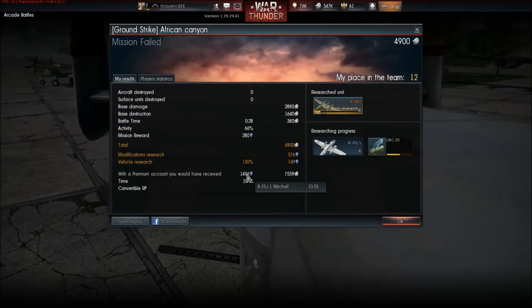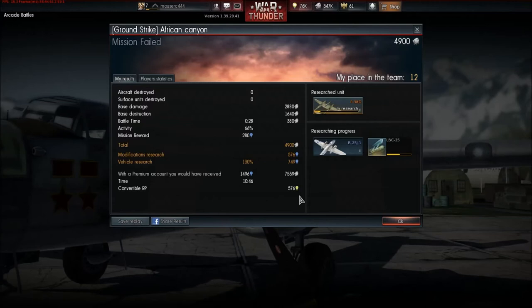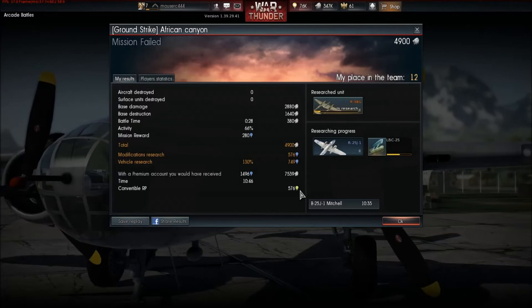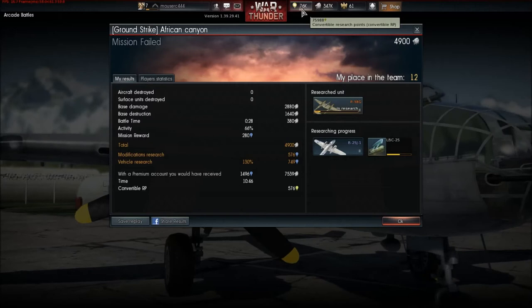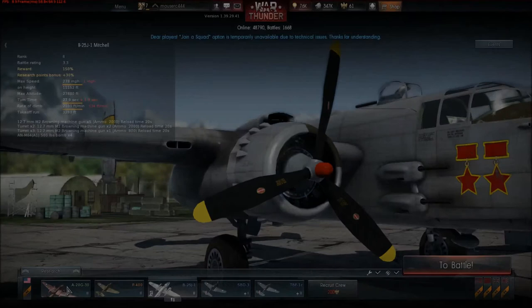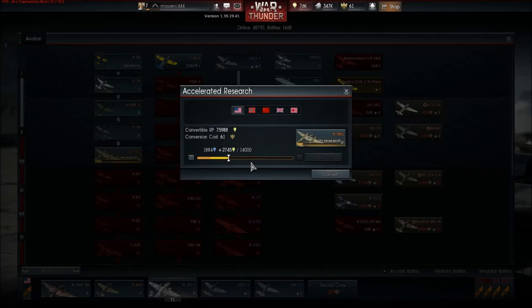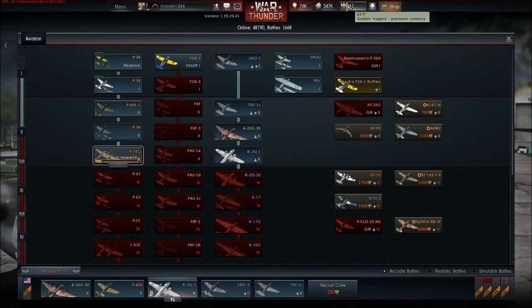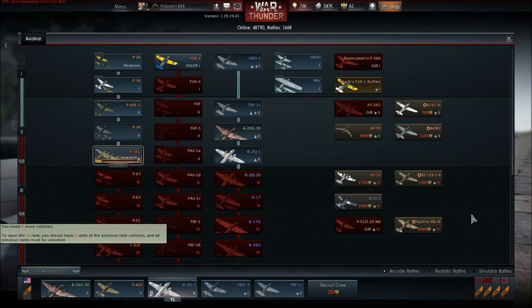If I had a premium account, this is what I would have got. I'm not going to buy premium — I don't have the money right now. There's also this convertible RP, which is like free experience — similar to World of Tanks. I have about 76,000 free research points which I can add to this Lightning. In the research panel I can click convert and use golden eagles, which are the premium currency of the game, to convert to free experience or buy premium planes.